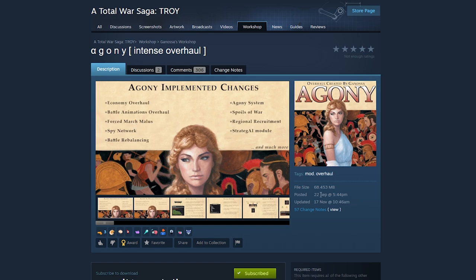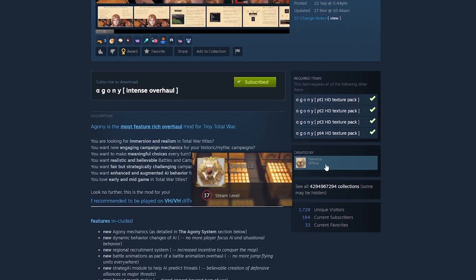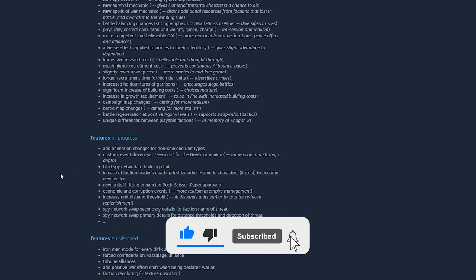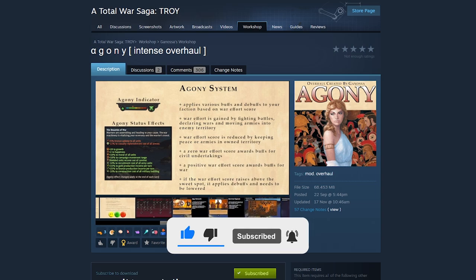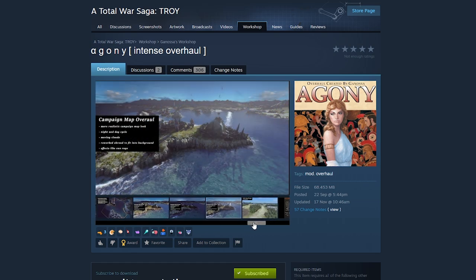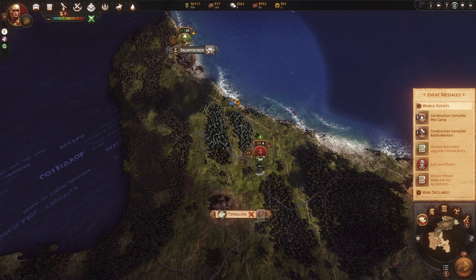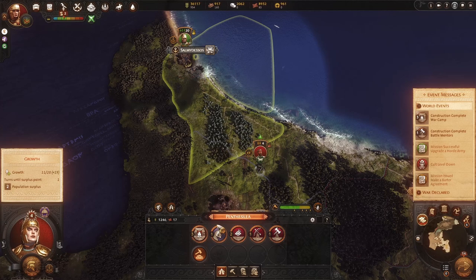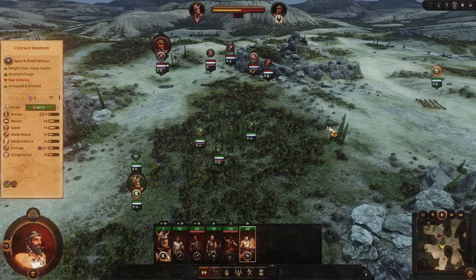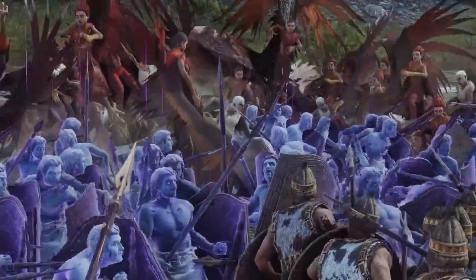Agony was posted on the 22nd of September and is being updated almost daily by Ganosa, the mod developer. Some of the main things it does, apart from visually enhancing the game — which looks brilliant by the way — include a major economy overhaul covering building costs and unit upkeep, plus a large addition of battle animations from other games and within Troy itself.